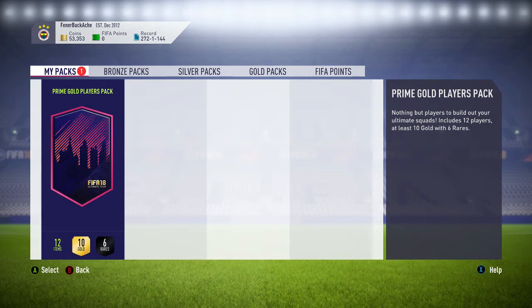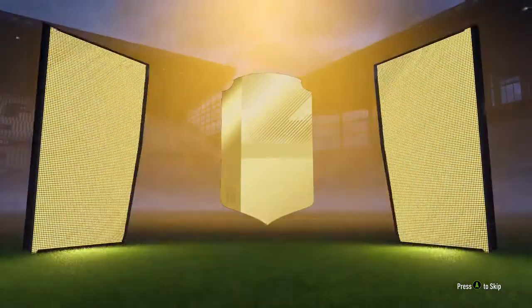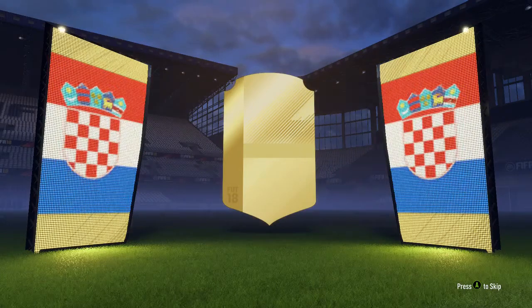Then the prime gold players pack from the SBC. If it's a board it's going to come down with a thick pack; if it's a thin pack then I know I haven't got a board. Hopefully it's quite a thick pack — I'll tell you what I mean if it happens. That's a board, definitely. As you saw, it's not an inform — who's it going to be?